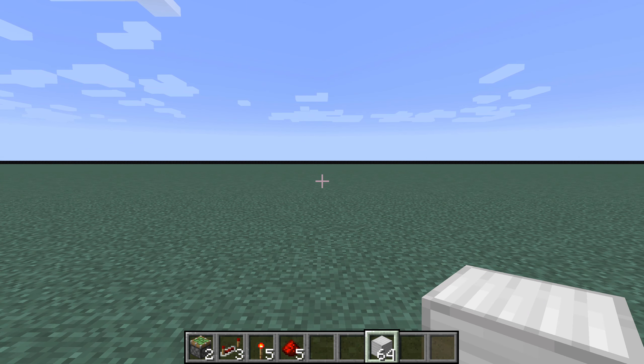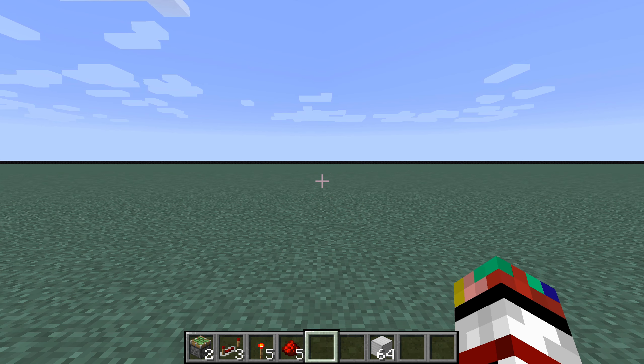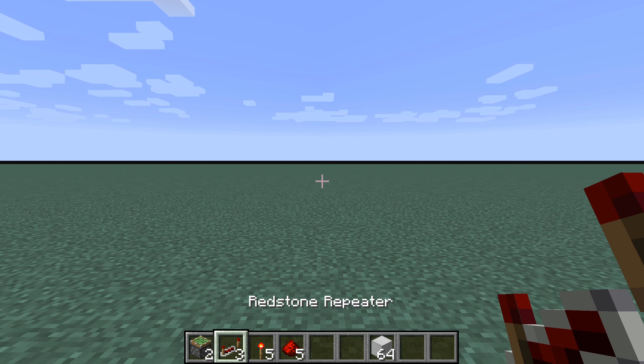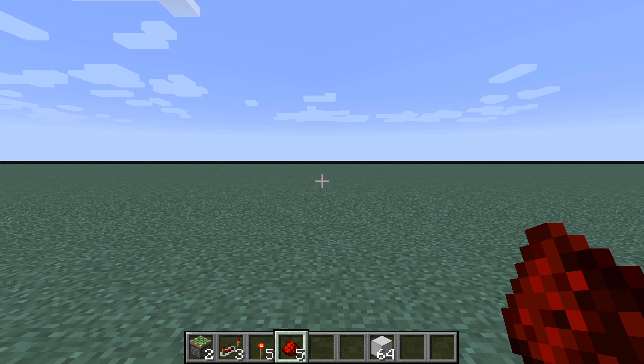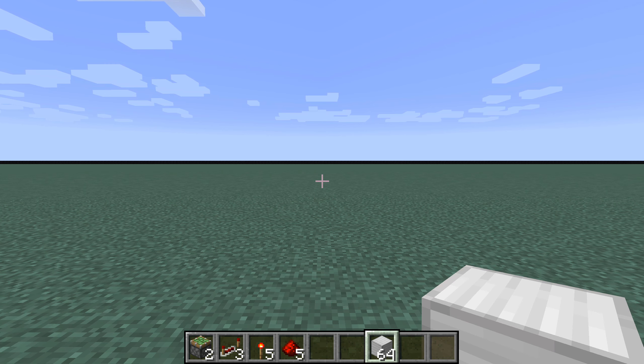Here is the tutorial. First things first, these are the items you will need to build this design. It's very simple — we only have two sticky pistons, three redstone repeaters, five redstone torches, and five redstone dust. The blocks of iron don't have to be iron specifically — you just need a building block; those are just representing a building block.